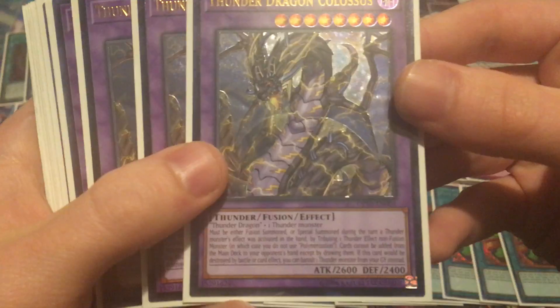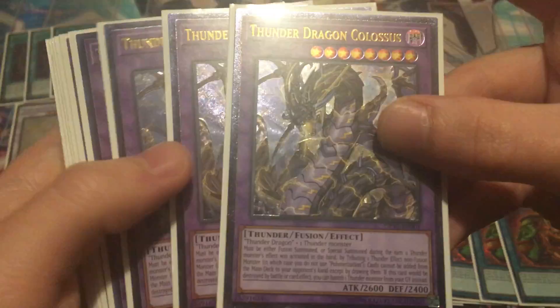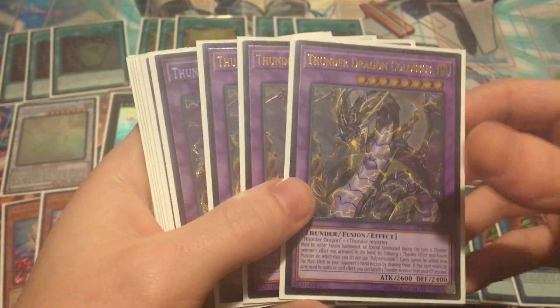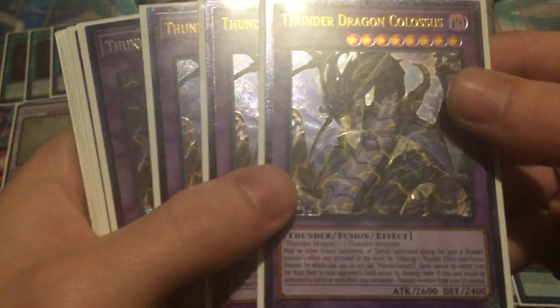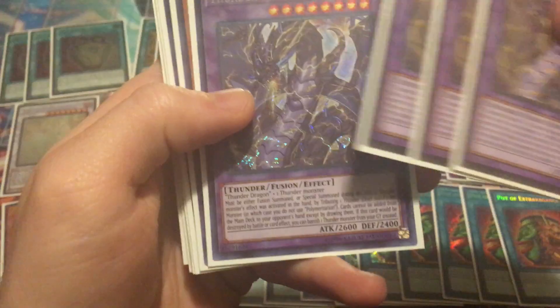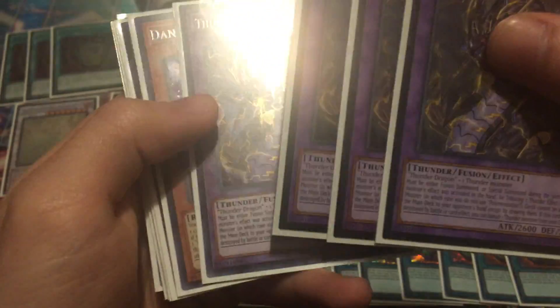We have three Ultimate Rare OTS Pack 10 — the brand new OTS Pack — Thunder Dragon Colossus. These things are really, really expensive: about $70 to $80 each. So we have three of the Ultimate Rares, and then one of the Secret Rares at about $25 to $30, but that one is unlimited.